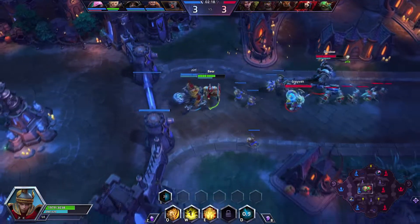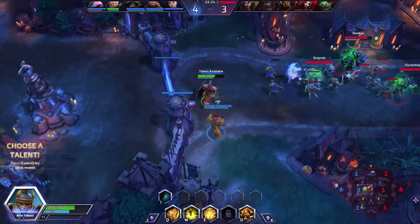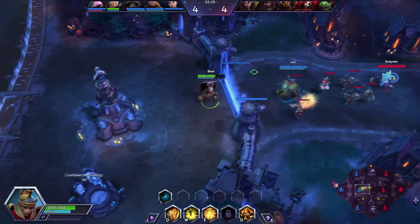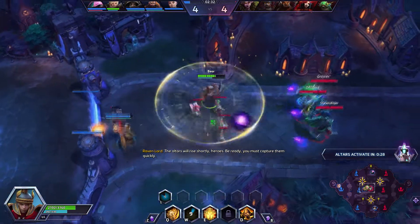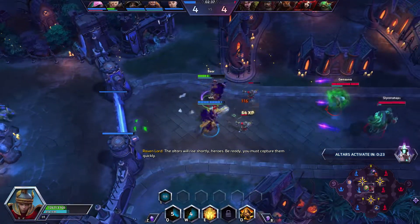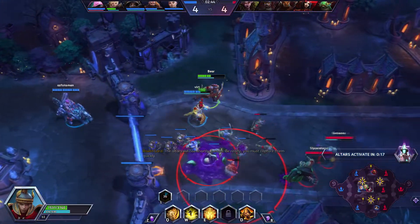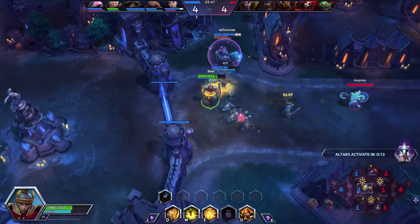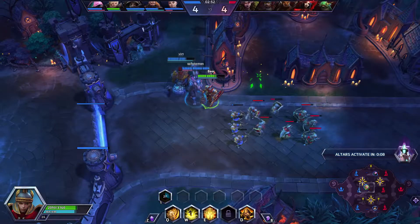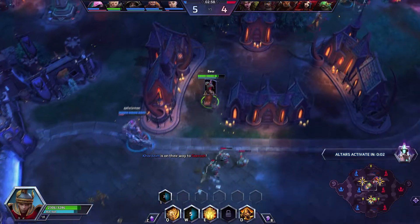We'll just stay here and try to defend this and absorb a bunch of damage. For this next talent we are going to go for Conviction, so when we use our W our movement speed is going to be increased. We'll use our Q ability again - that Laws of Hope heal is on a pretty short cooldown actually, 40 seconds for 30 percent of your maximum health. Like I said, Johanna is extremely tanky.